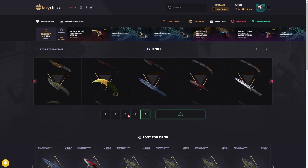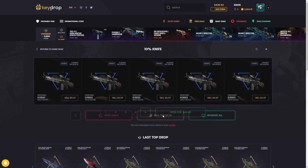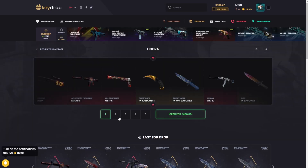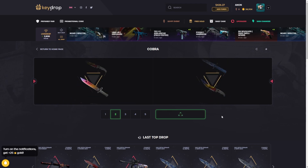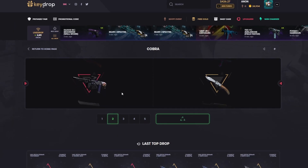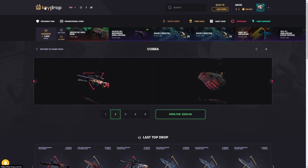We're gonna do one Cobra case — 100 bucks to do one of these, 200 bucks for two. Come on, man, please — just one good pull out of the Cobra case. 400 right there — and we're all the way back in it! 631! What did I just say? This case is nuts! We're gonna do two more here.